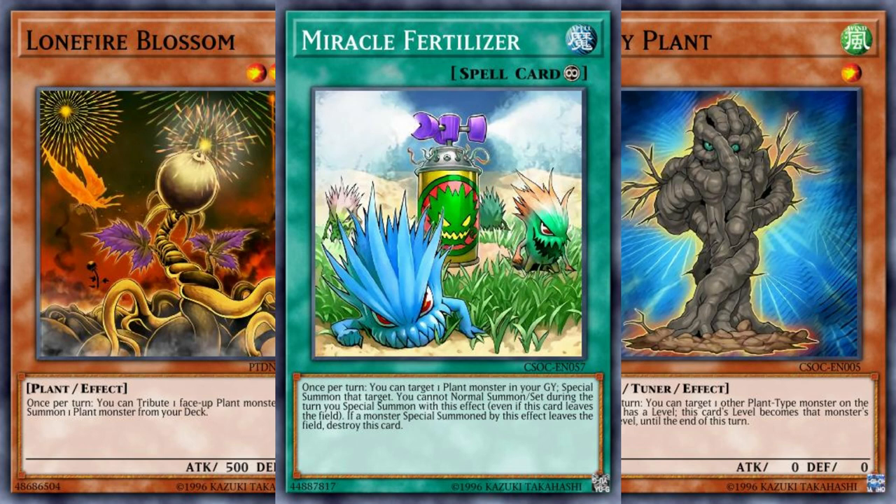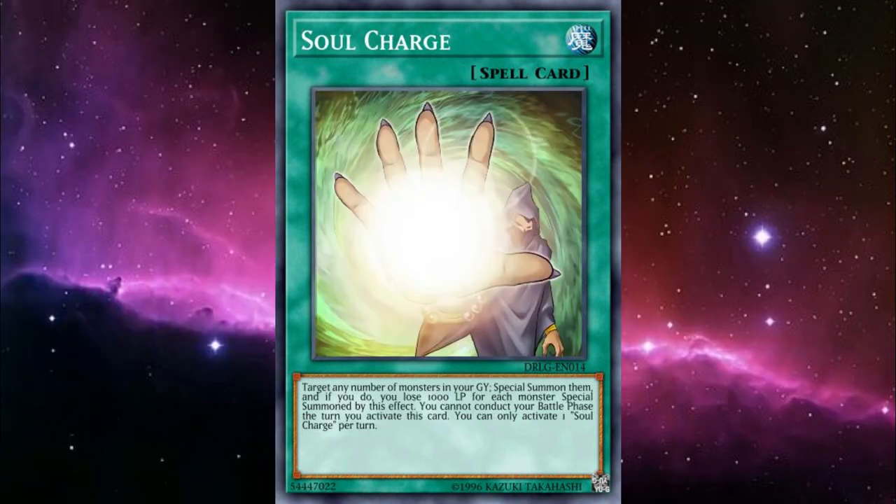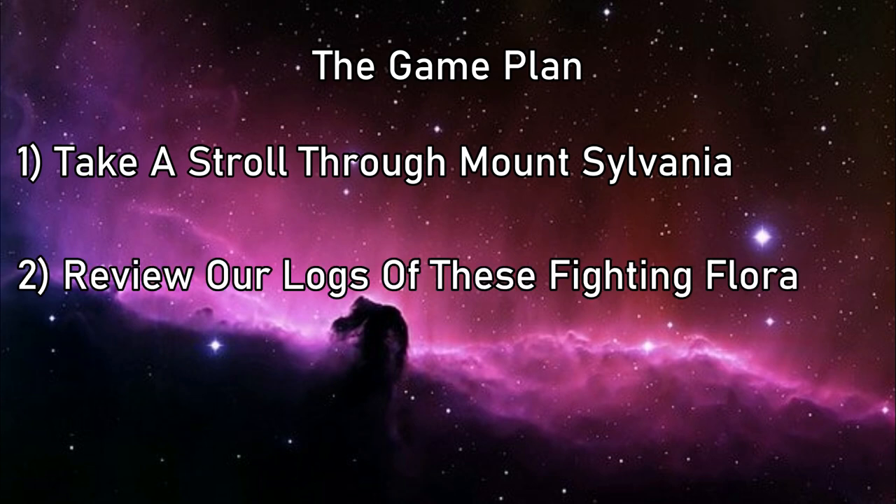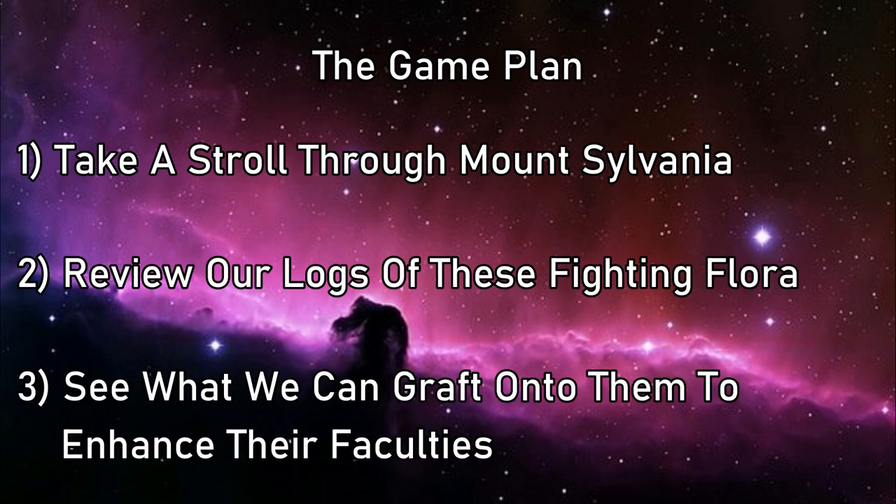Its competitive relevance was short-lived, gaining a substantial boost from Soul Charging three Lonefire Blossoms, and tanked when it was no longer a playable combo line. But it's still one of the most fun decks you can pilot, so today I'm gonna walk you through how they work. We'll take a walk down the scenic paths of Mount Sylvania, consult our logs to see how these fighting flora respond to battle stimuli, then see what specimens we can graft onto them to enhance their faculties. It's time to get your cheers ready, because we're about to root for Sylvans.